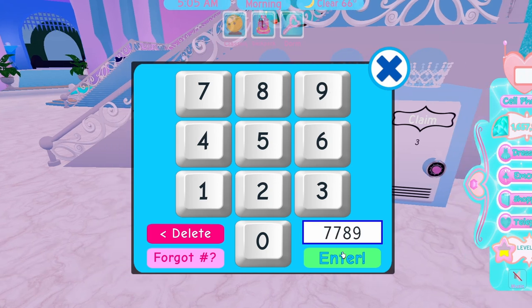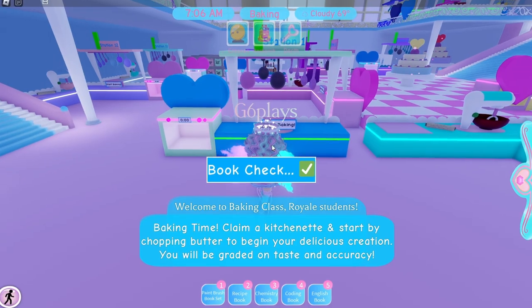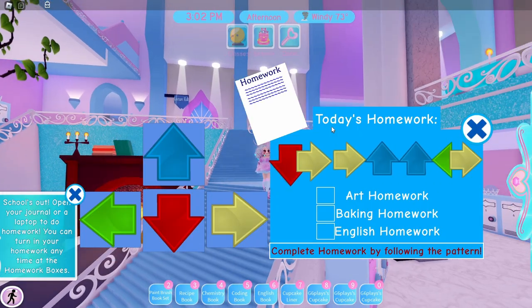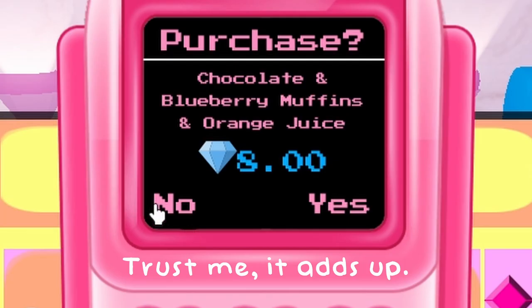My first obvious tip is that you should get all of your books right when you spawn to campus, which gives you an XP boost through the book bonus whenever you go into a class and do all homework, once the day ends for the big XP boost. You also should not buy the lunch food because it wastes your diamonds.